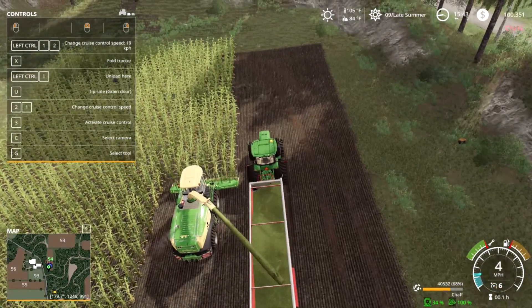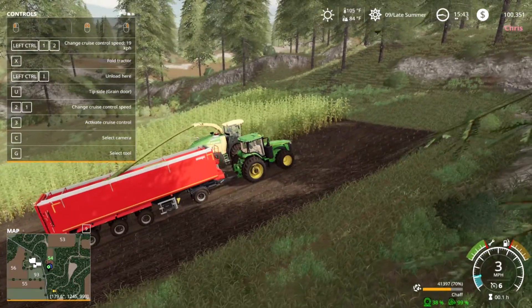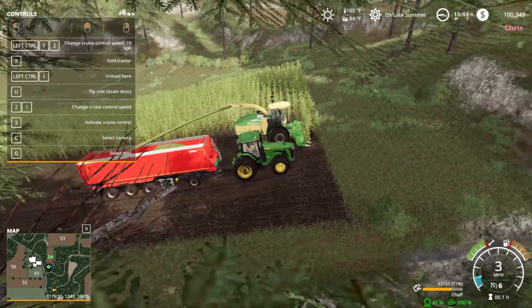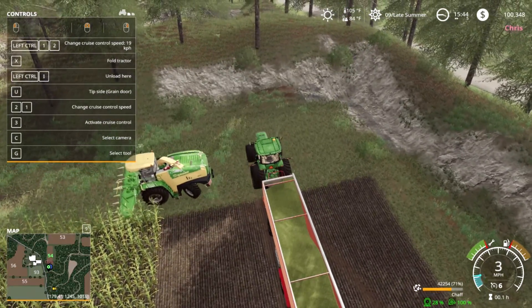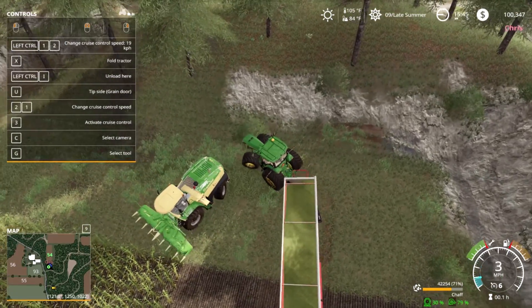Oh, this guy's struggling for power isn't it. Oh, the front wheels are spinning - we might have to put a front weight bar on there then. I bet he would pull better if he had a front weight bar on.